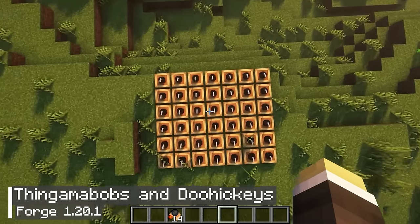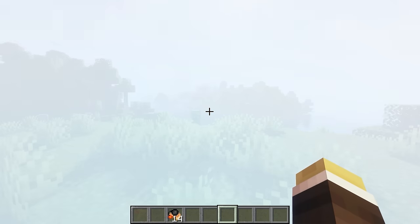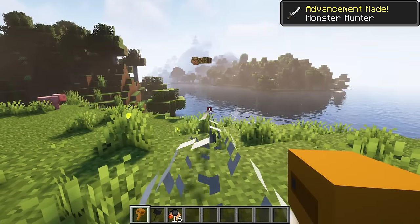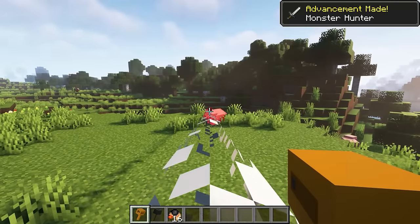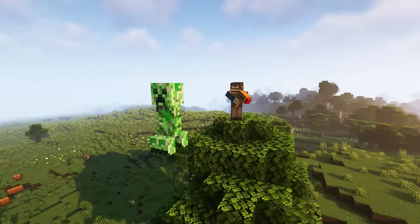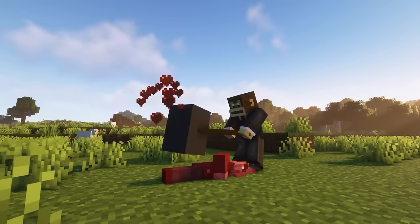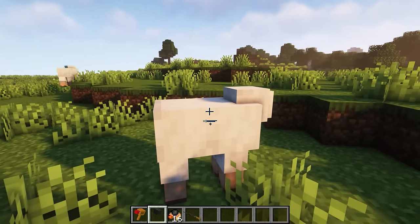The next mod is called Thingamabobs and Doohickeys. It adds a range of wacky, cartoon-themed gadgets that have been balanced to match Minecraft vanilla. The first gadget is the Spring-Loaded Boxing Glove, which is a spring-loaded gun that fires a boxing glove — something you may have seen on TV at least once. The second gadget is the comically large mallet, which can be held for a while and then knocked down to cause a large amount of damage to the target, accompanied by a strange sound.